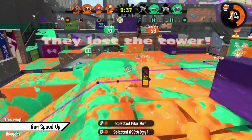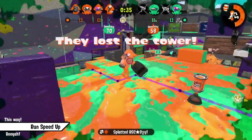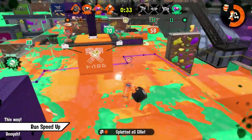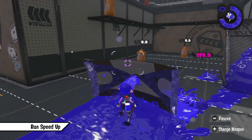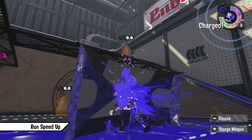Slayer players sometimes use a few slots of Run Speed as well to be harder to hit while firing. Two other weapons that use Run Speed a lot are Sloshing Machine and Tenta Brella. Sloshing Machine benefits greatly from Run Speed between sloshes, and Tenta Brella usually needs to keep up with its shield when launched, to stay behind cover while shooting simultaneously.